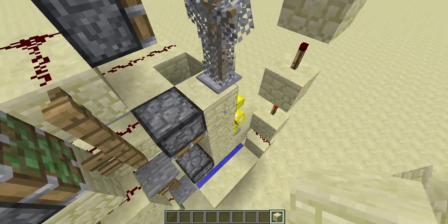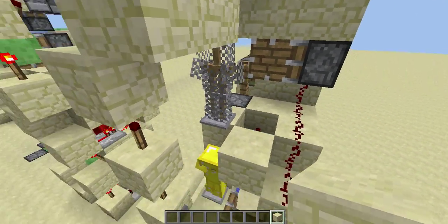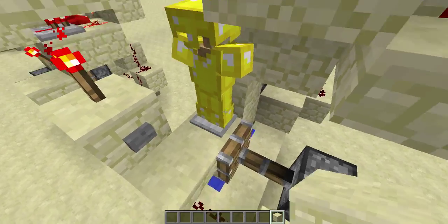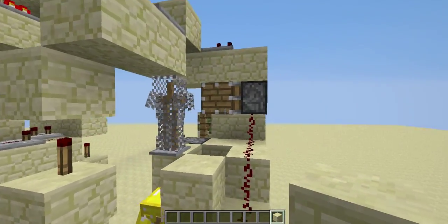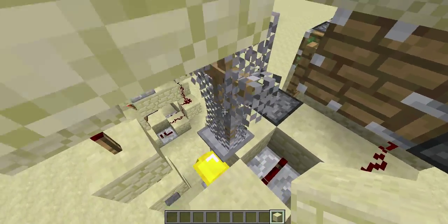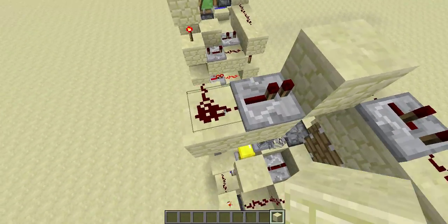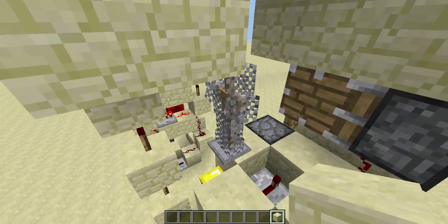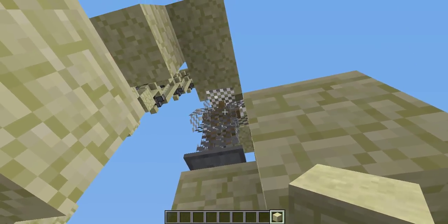Upon calling another armor stand — in this case the chainmail armor stand — to go down, firstly the golden one will go away and then this one will be at this position. When you call the chainmail armor stand, the redstone torch signal goes on and then it pushes the chainmail stand down, and the block is already replaced, so the stand will fall down here.